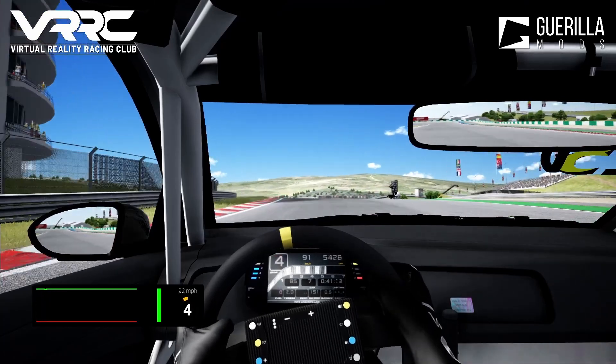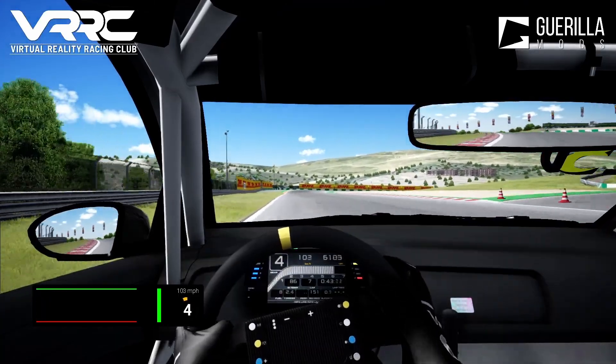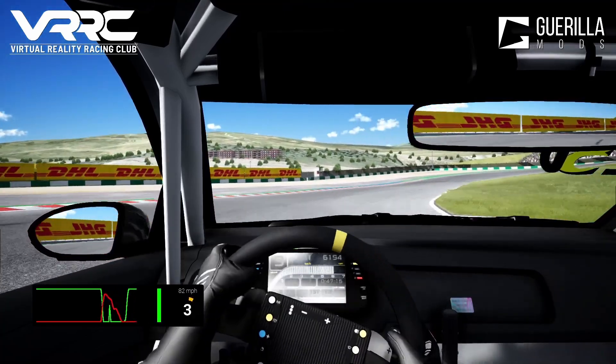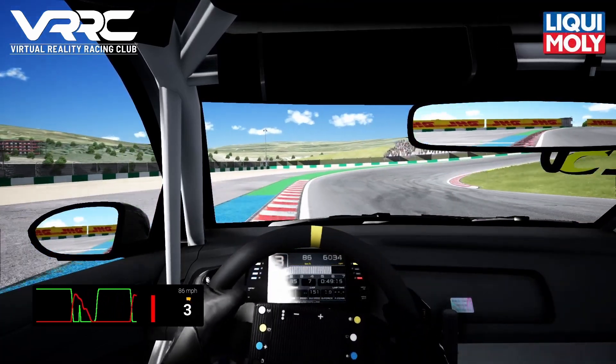We've got a little bit of a quick section here. Go through Turn 6, easy to flat out — it's all about setting up Turn 7. We missed the apex ever so slightly here, so we could have carried a bit more corner speed by turning in a bit earlier.